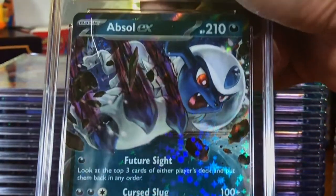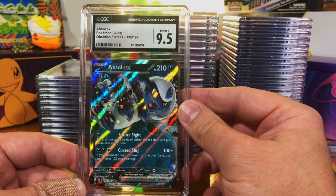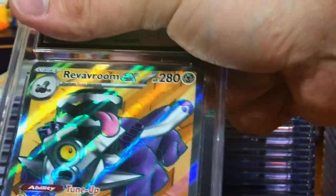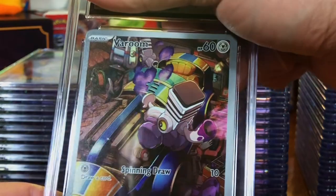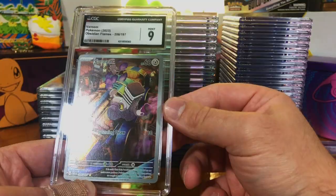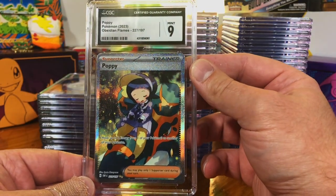The Absol EX from Obsidian Flames — nine-five, mint plus. Everything looks good centering-wise. The Revavroom EX Full Art. The Vroom illustration rare, Obsidian Flames — very good. The Poppy Full Art — a Mint 9 Poppy Full Art.